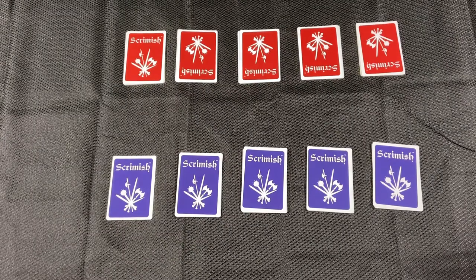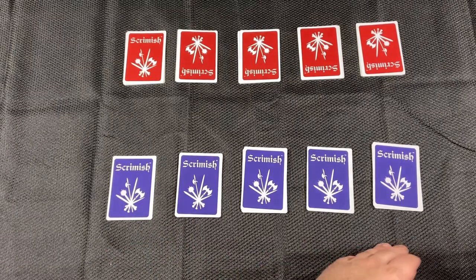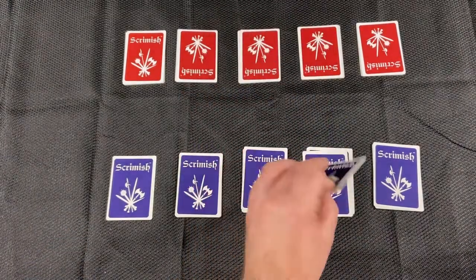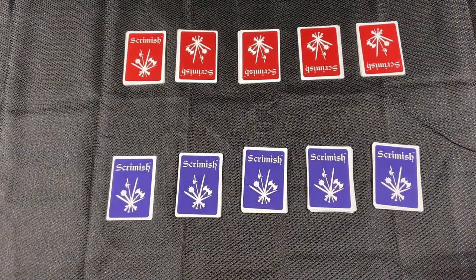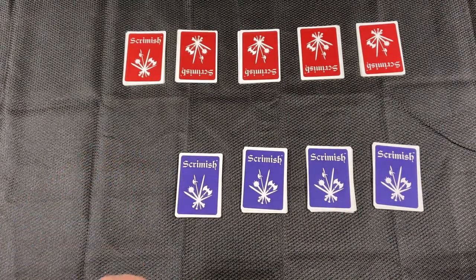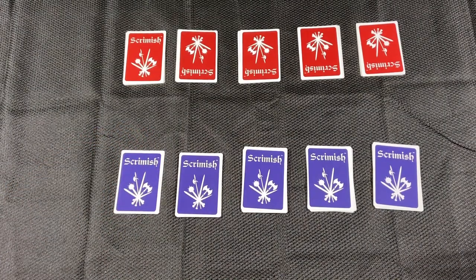Skrimmish is a really simple game. You're playing as two rival kings trying to assassinate the other one before they're able to get you. You are given five stacks of cards that range from numbers one through six, and you will be granted one crown card. That crown card can be hidden under one of the stacks, and obviously you don't want your opponent to know which stack it's hidden under.